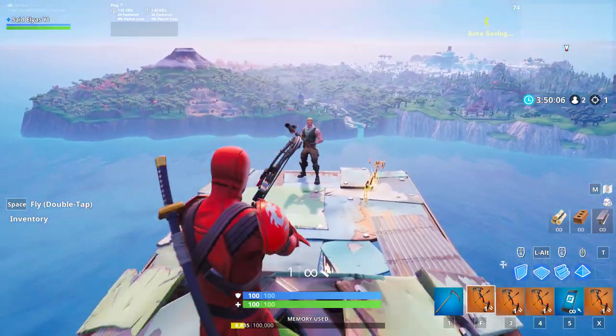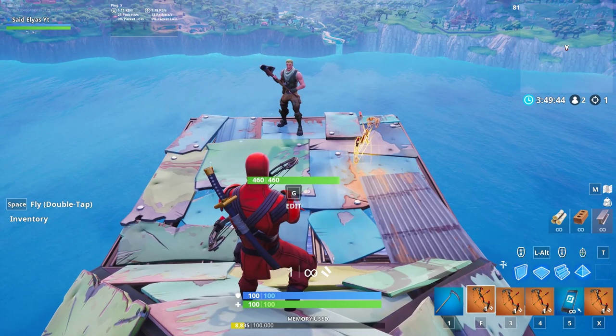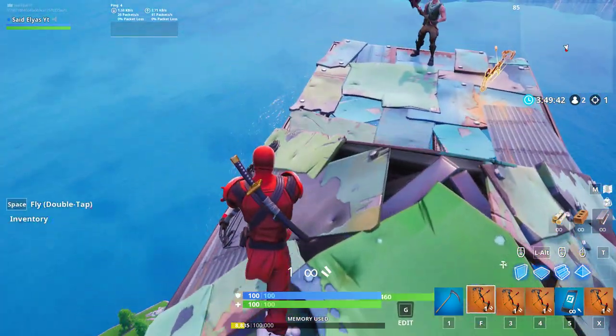As you can see right here, the crossbow does 115 DPS — that's damage per second — and the damage is 100. The fire rate is 1.0, so about one second. The magazine size is one, so it can only hold one bullet. The reload time is 1.3 seconds, and it uses shotgun ammo.